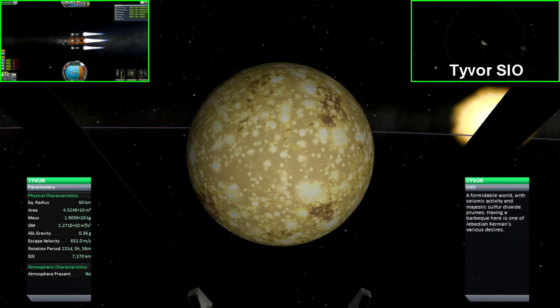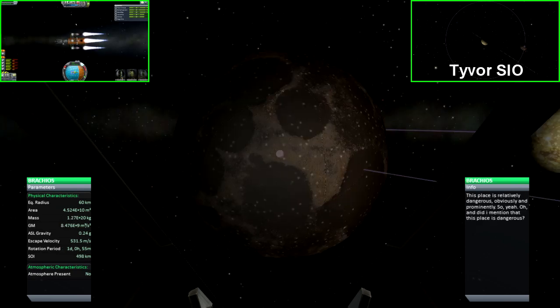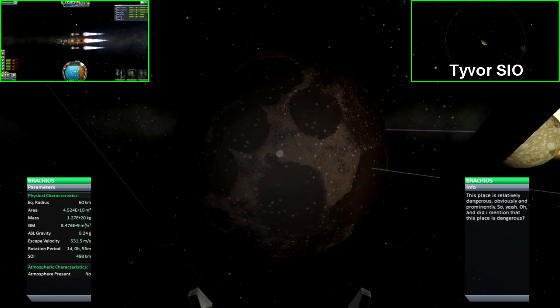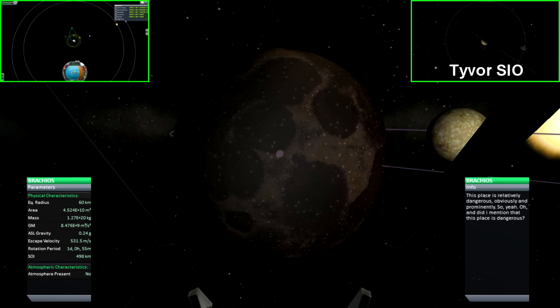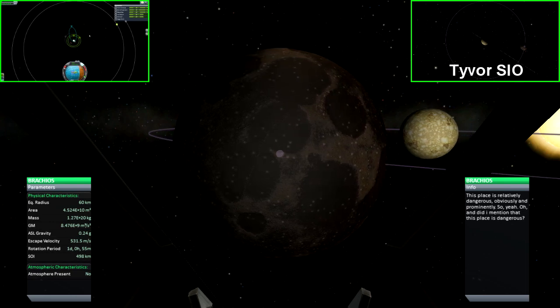Tyvor is the second planet in the Mane system. This is another small world with a relatively low gravitational pull. What makes this planet unique is that it has an equal-sized moon that orbits it almost as a binary system. Brachios is Tyvor's only moon — equal in size but with slightly less gravity. It's a very dangerous place, as it's very easy to get an escape trajectory from either Tyvor or Brachios into the surface of the other planet.